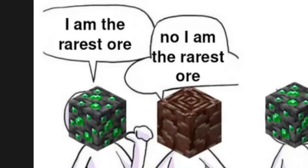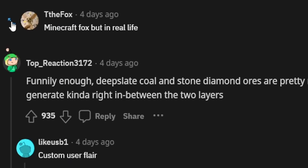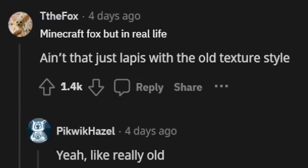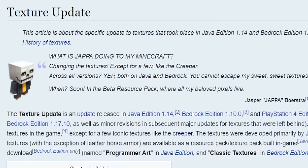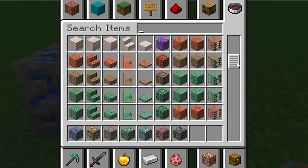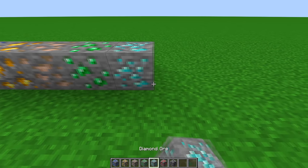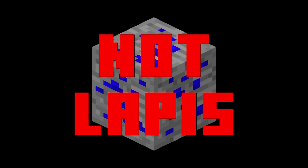The image got reposted with jokes like 'I'm the rarest ore' — beating out emerald and ancient debris. But here's the funny thing: looking at the comments on this post, everyone seems to think it is lapis, specifically the old texture. Lapis had this texture before 1.14, when everything changed about Minecraft's textures. People think this is what lapis used to look like — but this is not lapis. It was never lapis ore.